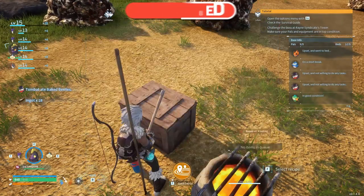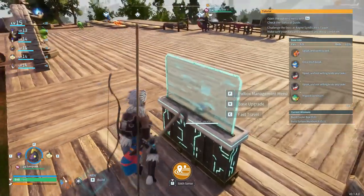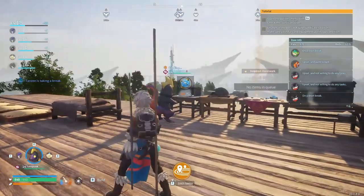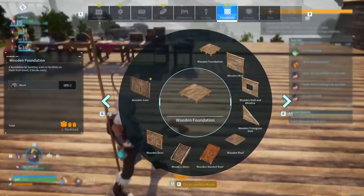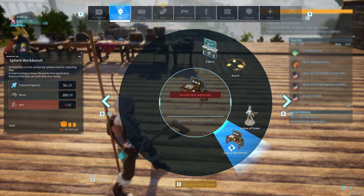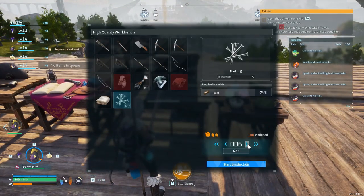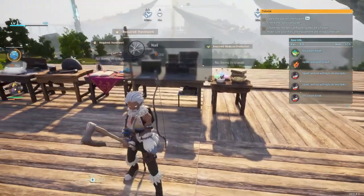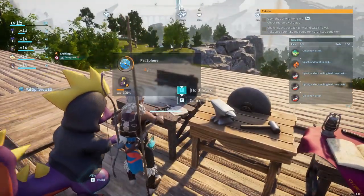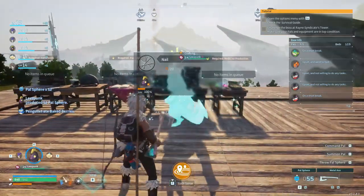It seems the tombats are prioritizing stone - interesting. The cooler and sphere workbench are the current objectives. Let the lease punk keep prioritizing - those pal spheres are very quick to craft. Sphere workbench right here, I need nails of course. We'll craft - is any pal going to help me with this? Fine. Let the lease punk finish up these last two balls, then go craft those nails.